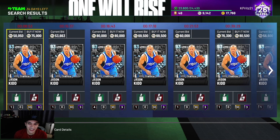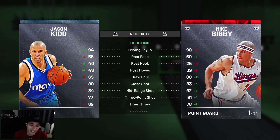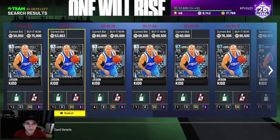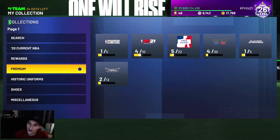Jason Kidd is cheaper than Jordan and Kobe, which makes sense. He's got 84 mid, 77 three, and 93 speed. I don't know why he's so cheap — maybe his jump shot isn't great — but attribute-wise I like the speed. He could be pretty nice.